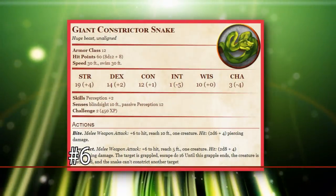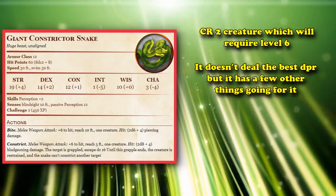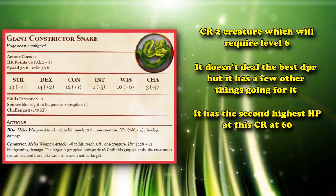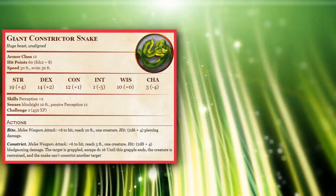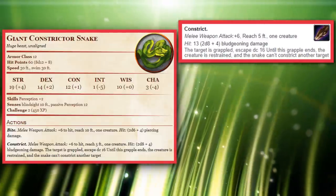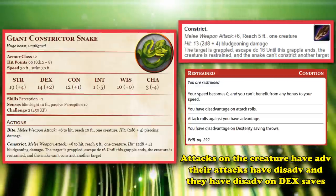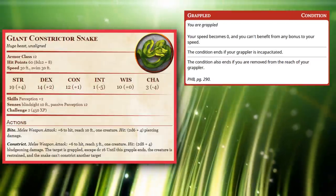At number 6, we have the Giant Constrictor Snake. This is a CR2 creature that you can turn into at level 6, and while it's not going to win any awards for its damage, the Giant Constrictor Snake has two really good things going in its favor. It has the second highest health of all the creatures at the CR2 rating, at 60 health on average, which is double that of the Quetzalcoatlus and second only to the Plesiosaurus. The other big thing it has going for it is its utility, as its Constrict attack has the ability to treat a creature as restrained if it lands. Attack rolls against the restrained creature have advantage, the restrained creature has disadvantage on its attack rolls, and additionally it has disadvantage on dexterity saving throws.